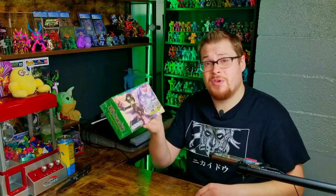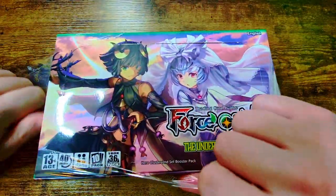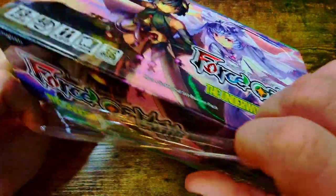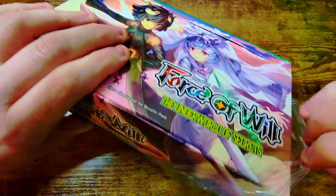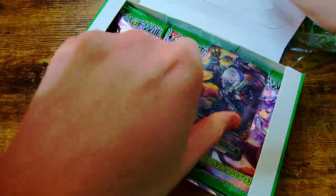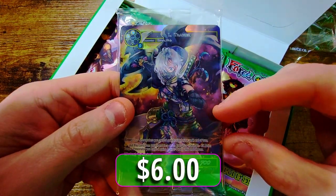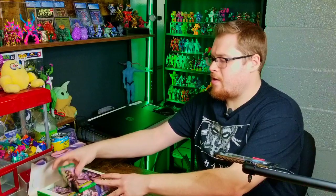Let's get into it and cross our fingers for some good luck. Leave a like on the video and make sure to subscribe for more Force of Will content. We've got a nice looking promo card in here — let's take a look at that really quick. We got our nice ninja girl, very sweet. I like it.